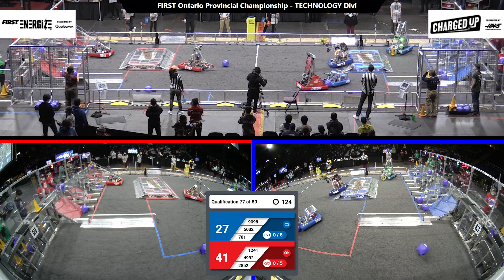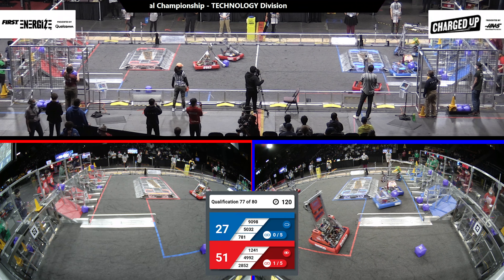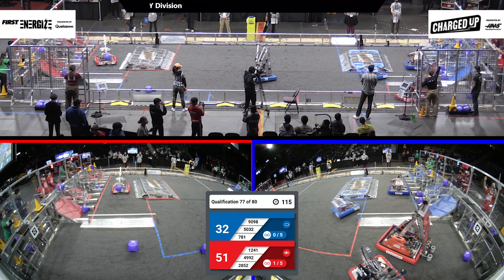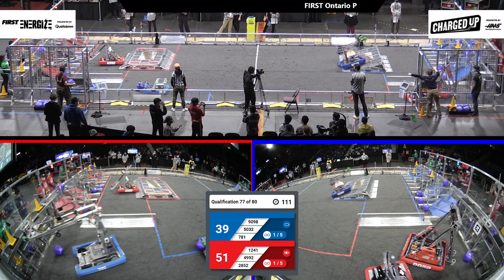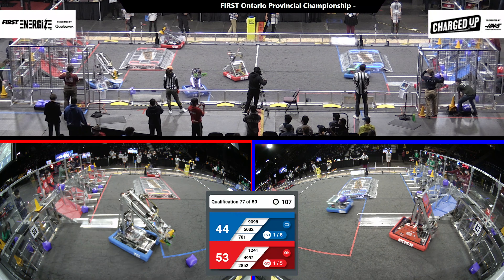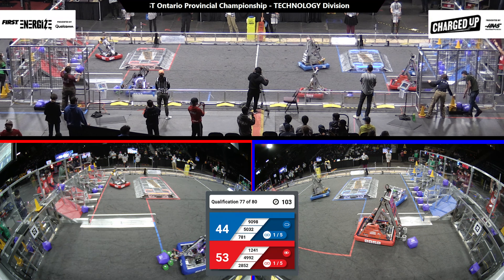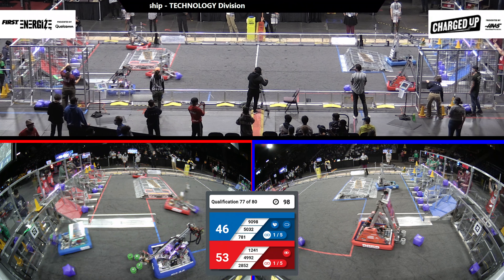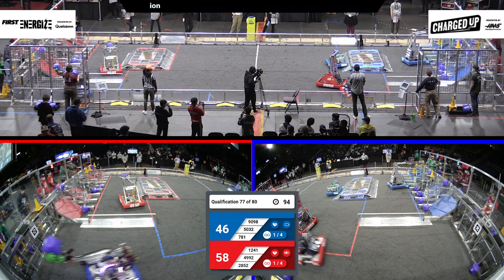Let's watch these robots in action. 28.52 doing a side swipe with 90.98. Right now, lots of time left. Red aligns 51, blue aligns 30. Lots of scoring action as we're going ahead. There's a nice little flip of that cube, and scoring in the lower position of the grid. 12.41 cycling back. 50.32 going into the loading zone, and one of the cubes rolls in, and they're trying to pick it up with their green pinchers.